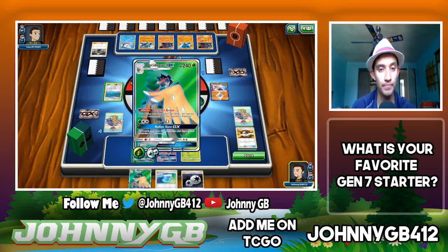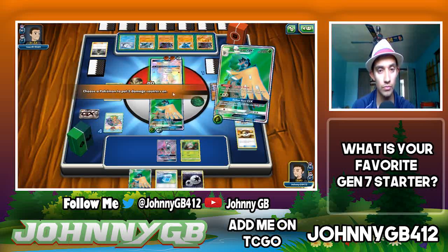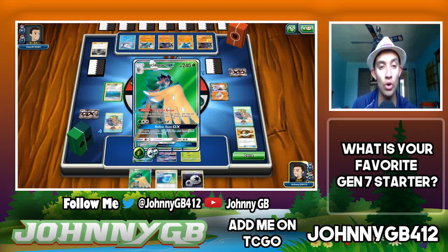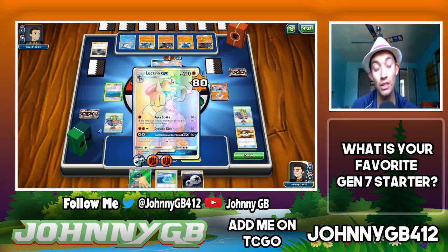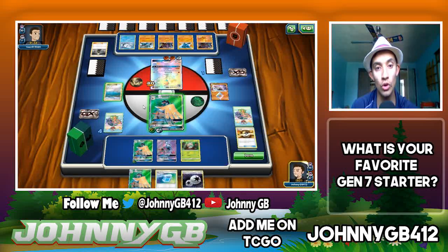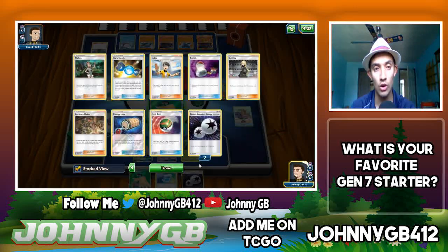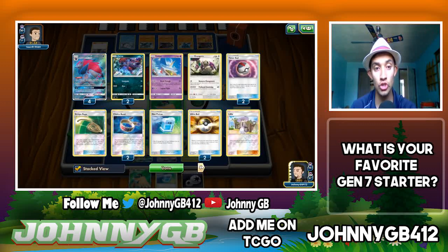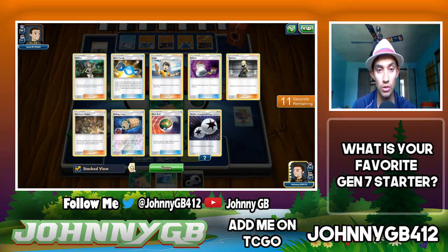I need the Max Potions now. He has 80 damage on him, two more Feather Arrows would be 40. Hollow Hunt GX — I get three cards from my discard pile to my hand, so I can get Latios, Choice Band... he has nothing set up on the bench. If I get Latios, a Rare Candy, and a Switch, that gives me a chance to win. So we go Hollow Hunt GX — get Latios, Switch, and Rare Candy. My thought process: I'll deal him 60 damage now, but if he Judges me, the game is over.